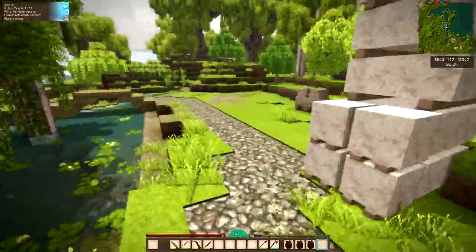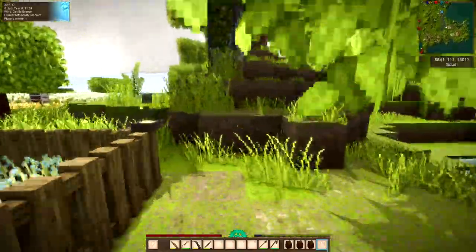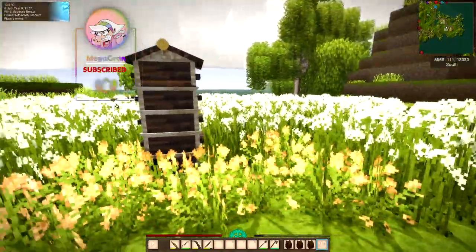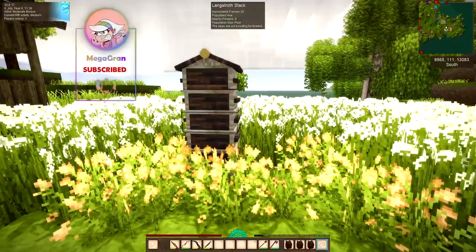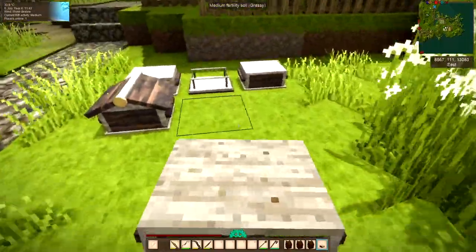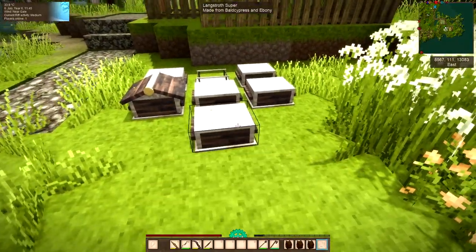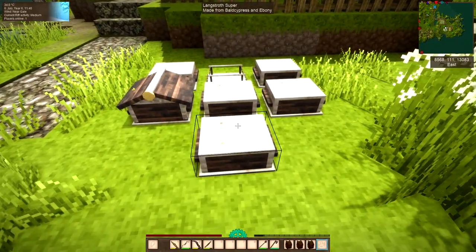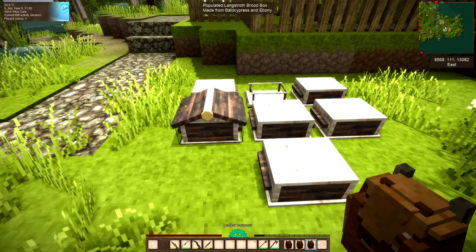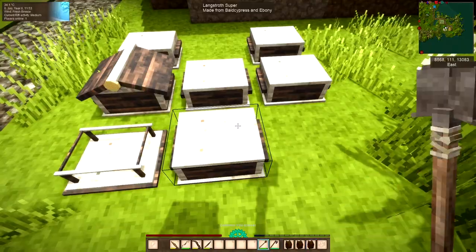Hello, you wonderful lot! It's Gran here with another episode of Vintage Story on the Rustigear server. Today is all about bees, and I'm here at my build base with my Langstroth stack. I first learned about these when Shino taught me how to make one. We're going to go back in time and I'll show you that clip of Shino teaching me all about the Langstroth hive. So while I'm harvesting these, let's go back in time.